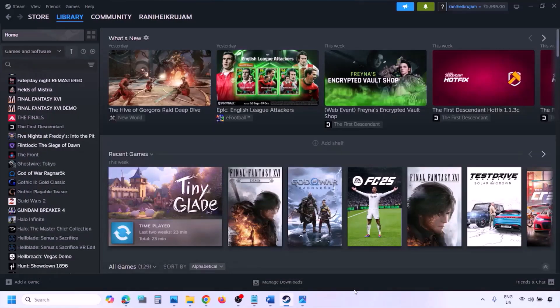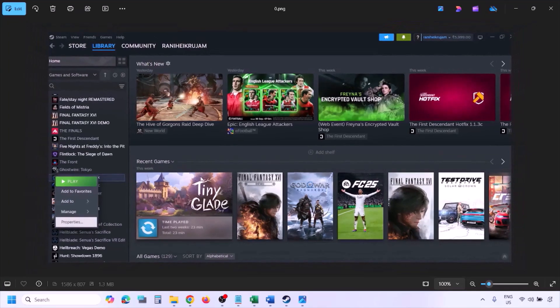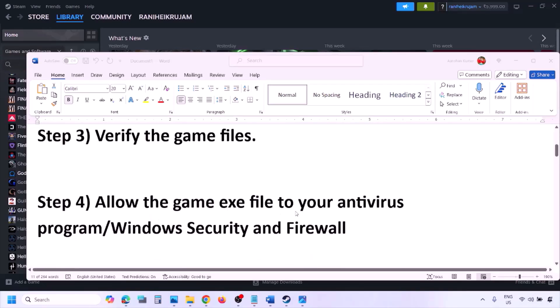The next step is to verify the game files. Go to Steam, click on Library, find the game in the list, right click and select Properties, go to the Installed Files tab, and click on Verify Integrity of Game Files. Once verification is 100% complete, launch the game and check.